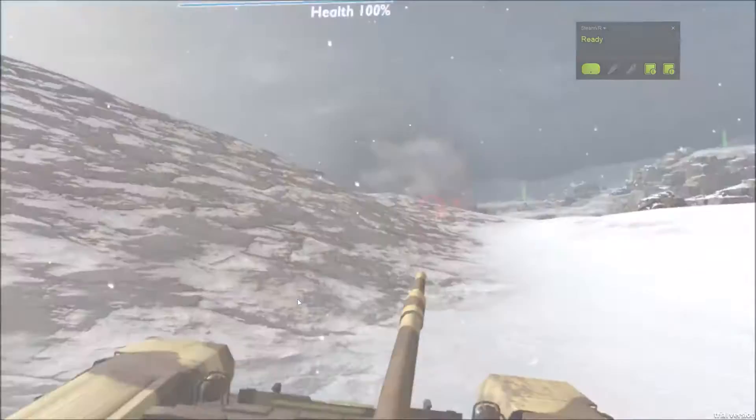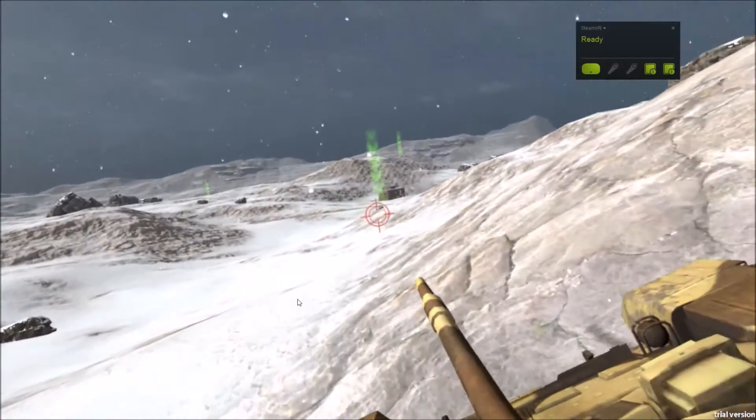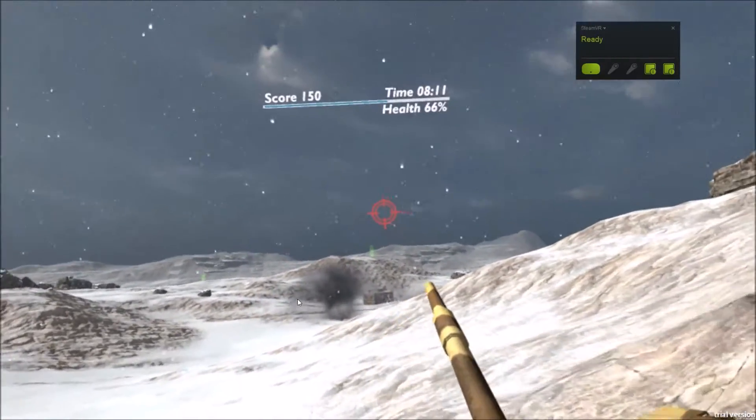You can only shoot tanks so quickly. The barrel has a limited range of motion, and it's a tank, so it's not exactly rapid fire. So when you're cresting a hill, you've got to make sure that you line up your shot pretty well.